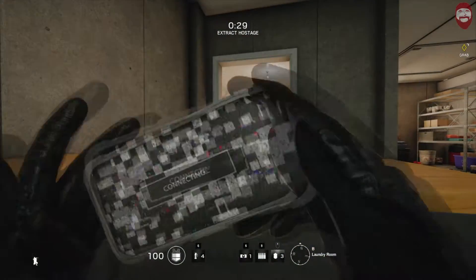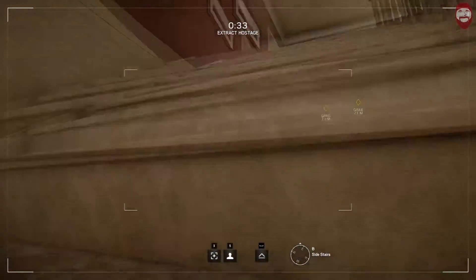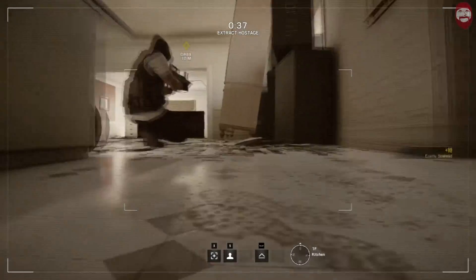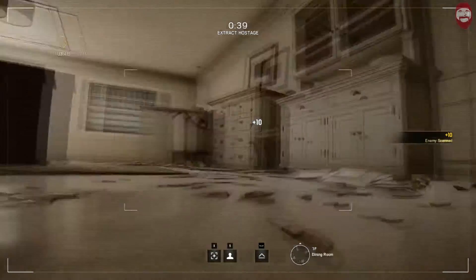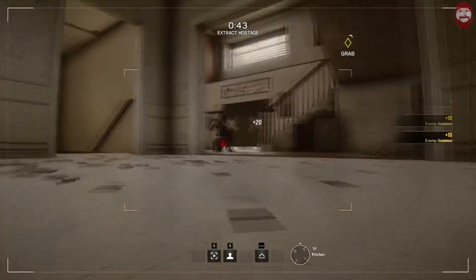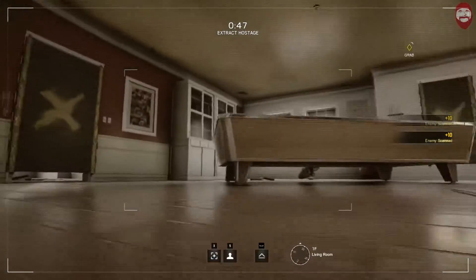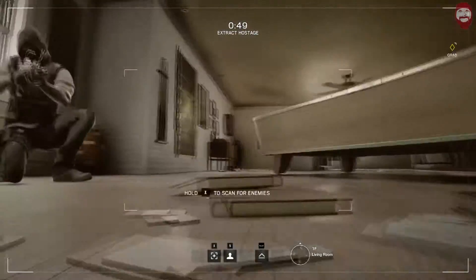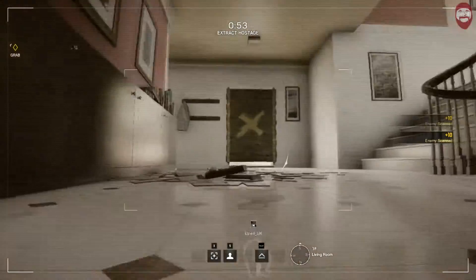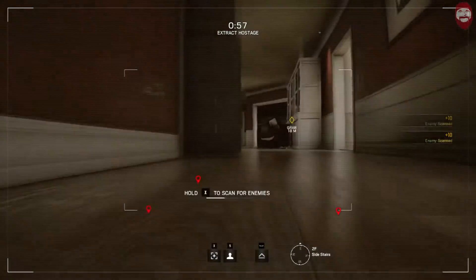We then drop our drone — send him up the stairs, straight into the kitchen. Spot this first guy. We can spot the second and third guy at the same time here on the right. Run into the main hallway, drive past this guy and spot these two guys in the snooker room — there's another one there, one in the back. Then go up the stairs and spot this other guy, just at the top of the stairs.